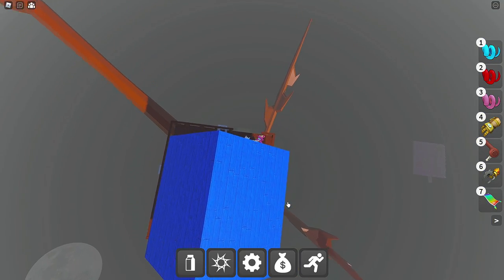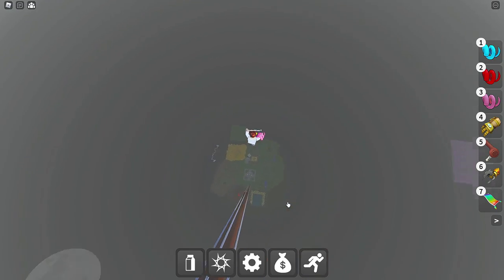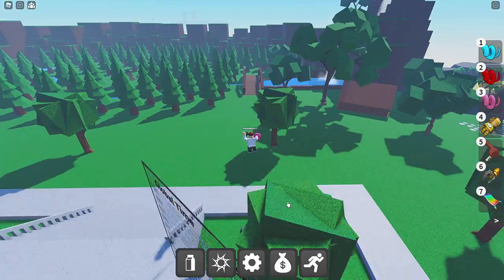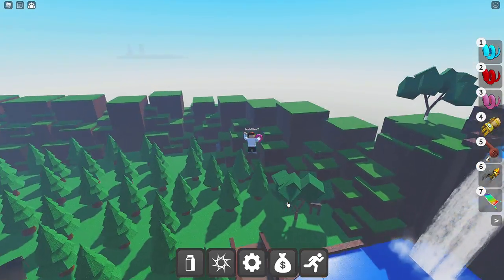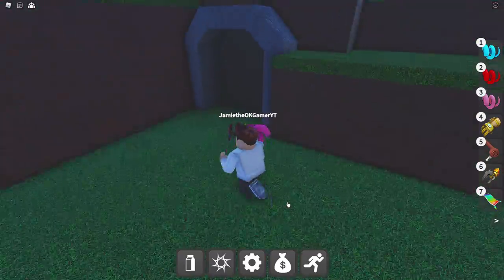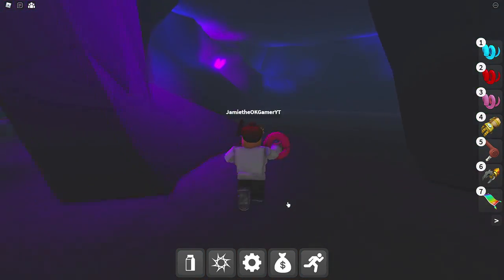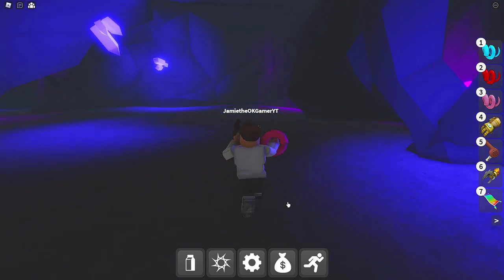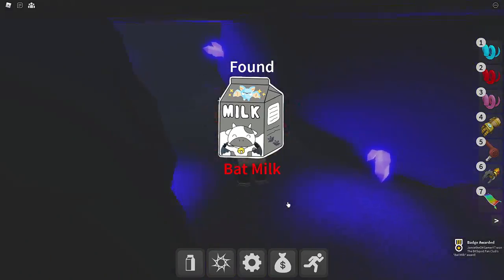We're going to move on to Bat Milk — let's jump on down, this should be fun. We've got to head to the cave. Over here — there we go. I didn't expect to jump up that high. Head on over here into the cave, and I think it was towards the blue this way. You're going to see it hanging upside down — there it is right there. Thankfully, we got a ladder. Who knew Bat Milk needs a ladder? There we go.